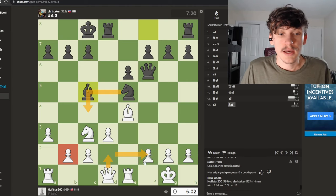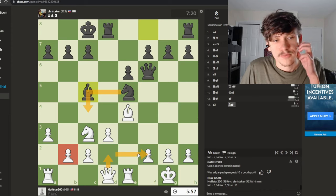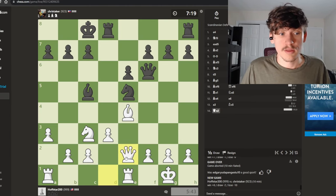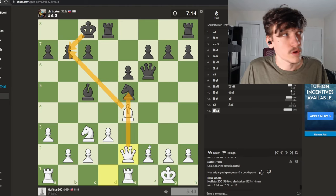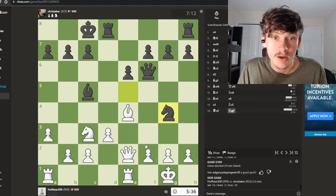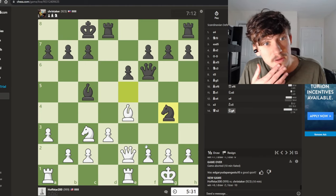Instead of going knight d2, we can go queen e2 — we're setting up a discovery winning the knight. Wait, it doesn't even win the knight; we have to keep calculating. This is unfortunate because it's just a free knight. Some of you might freak out — if I take that knight, is there a counter? Oh, this is not as easy as I thought. This seems like a free knight because even if they take with check we can go back, but then they have a fork.